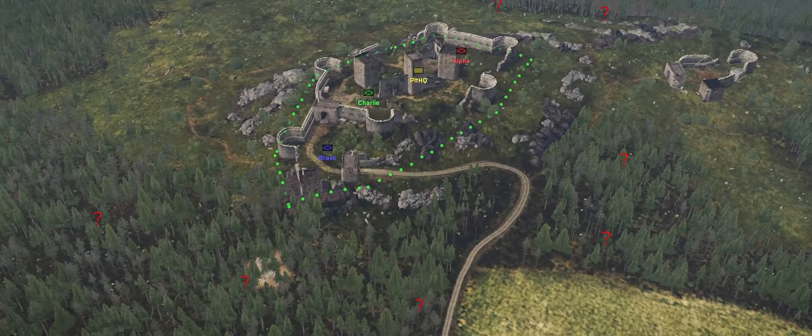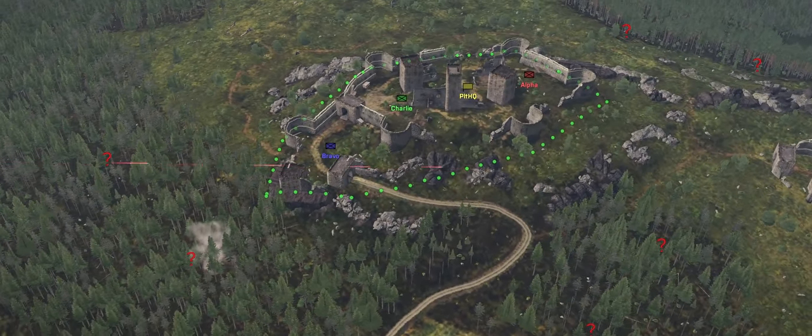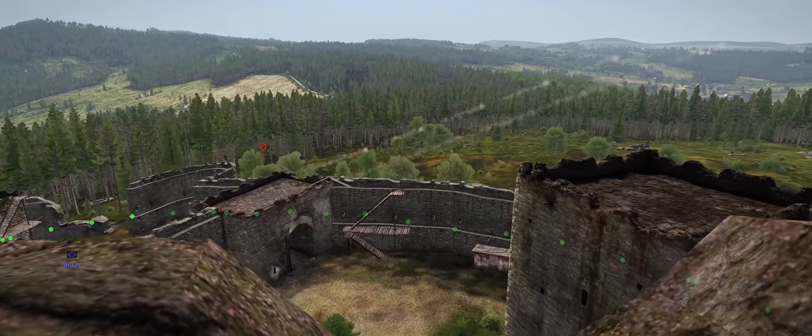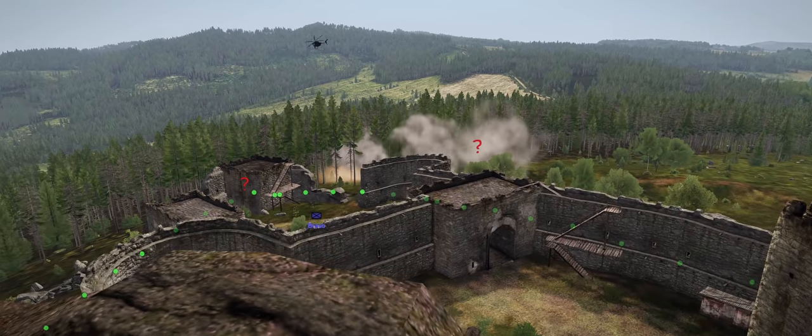A variation of this is when friendlies are holding a well-defined position like this castle, and the enemy is approaching from a variety of angles. Since you know friendlies are not going to be outside of the defensive position, you have clarity that anything moving around outside is enemy and can be engaged — all the way up to the walls if need be.